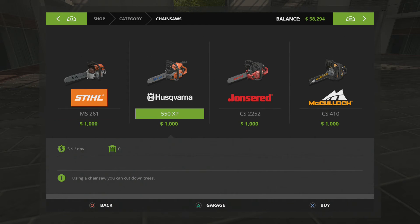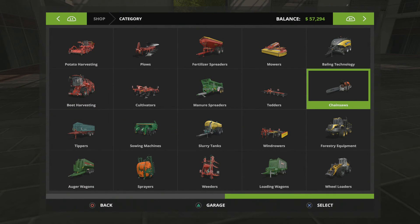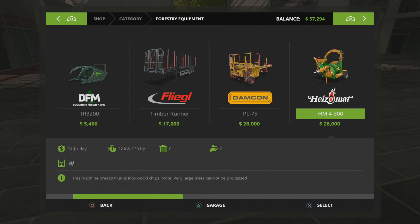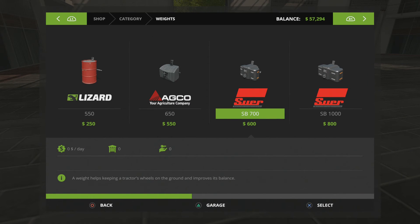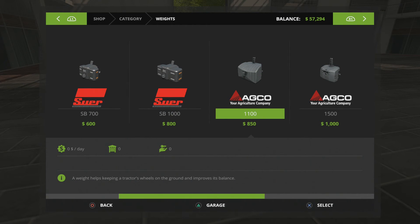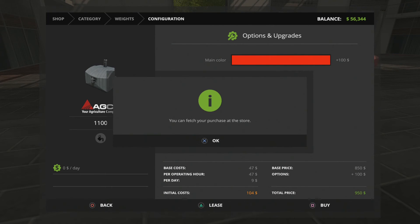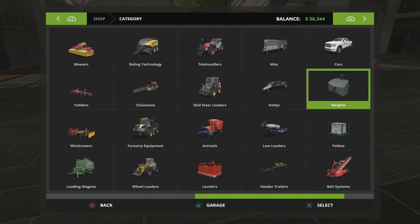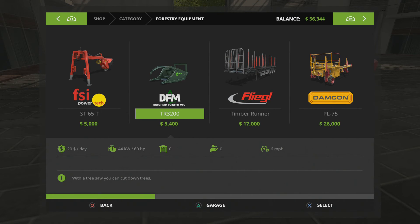Now chainsaws — I'm going to go ahead and get the Stihl MS 261. And then for forestry equipment, we're going to need a weight for our tractor. I'll go with the 1100, and I'll get it in red so it just matches the color of the tractor. So our tractor is done.